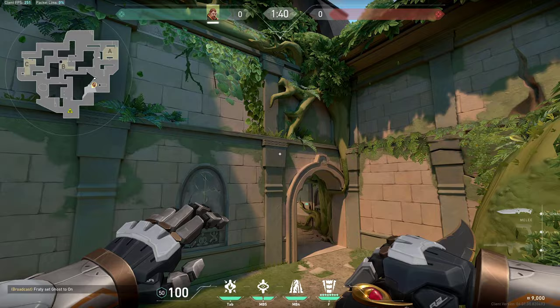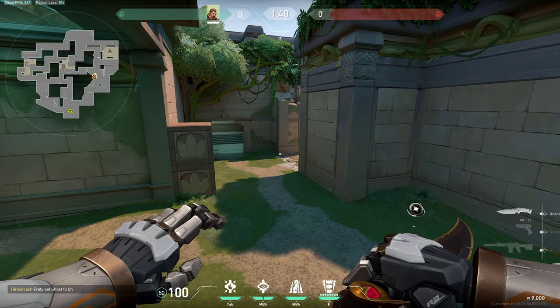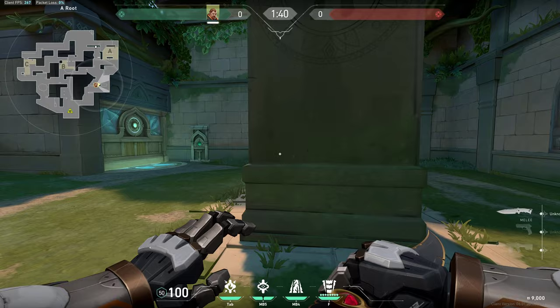When you are attacking, you can use this wall for simple flashes — which also works when defending. With this flash you pretty much always blind anyone on mid, and you can get mid control super easily. Or you can flash through this spot if the enemies tend to play more on the left side and are further back. However, if you flash here anyone close on the right usually won't get flashed, so you can use your stun there instead.